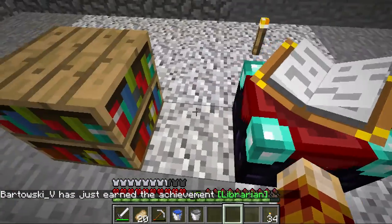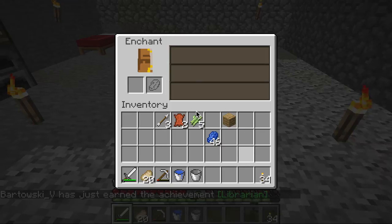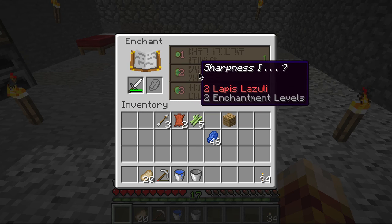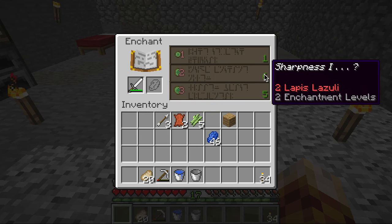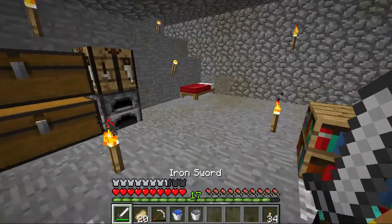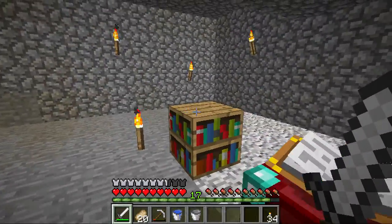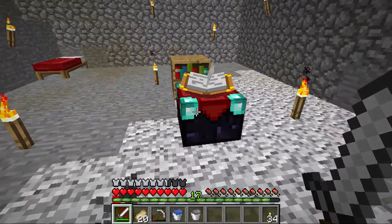So when we place it, you never want to place it right next to the enchanting table — always have a block in between. Now we'll be able to get higher levels. See, now we can get level 6 which we weren't getting before. To get the max enchant you'll just keep adding bookshelves around your table.